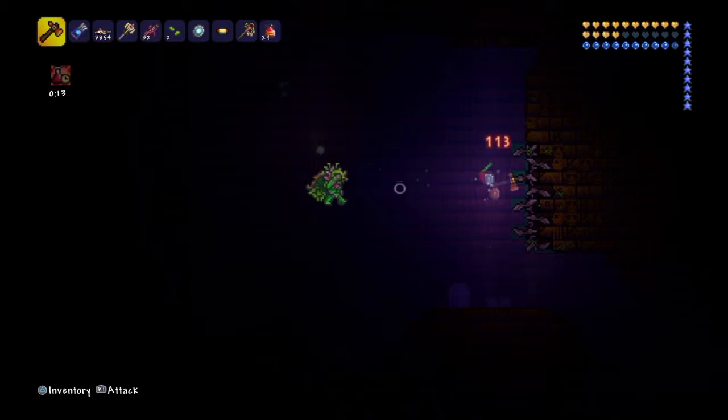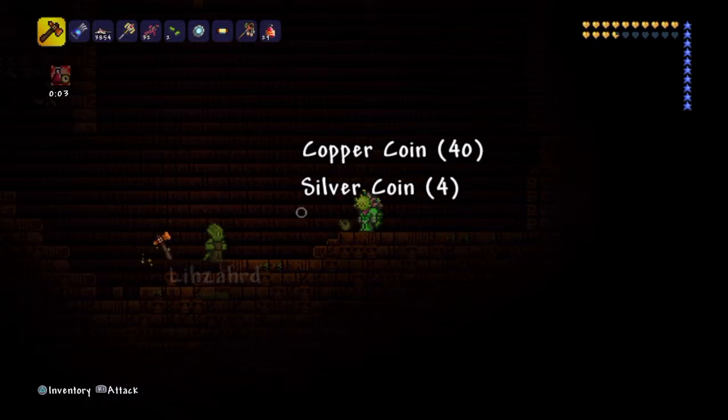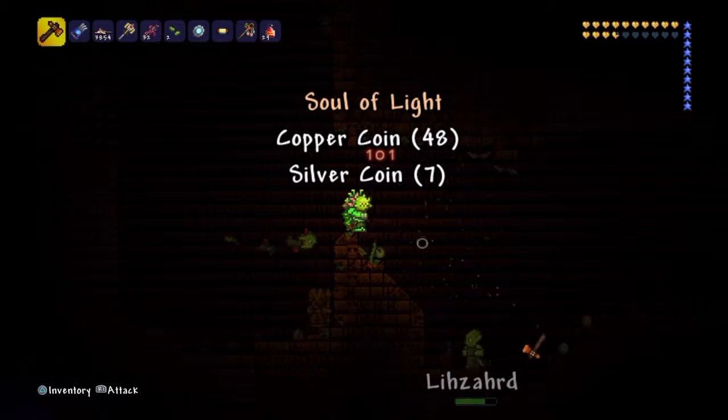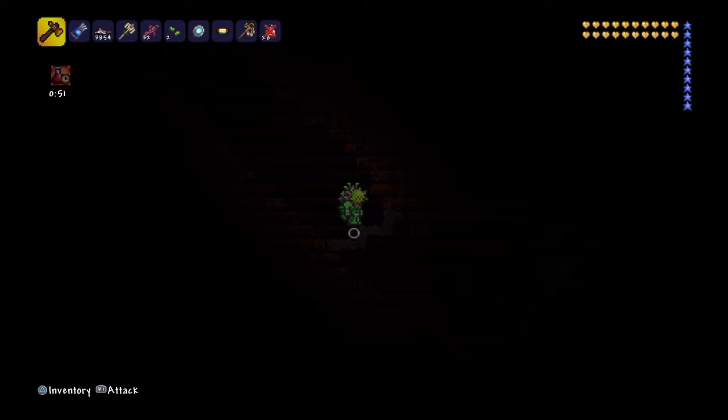There are lots of booby traps and stuff inside. I already cleared them all out so this video would go easier. These lizard guys are pretty hard, so if you have anyone to play with I would do it. I normally play with my brother and we go through this pretty easy, but today I'm by myself. It's a good idea to bring health potions. My gear is shroomite chest and pants with a chlorophyte helmet, plus some wings.